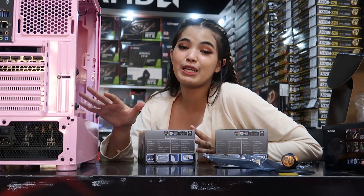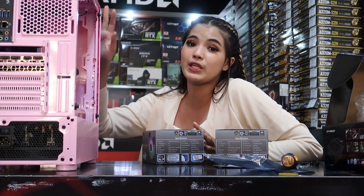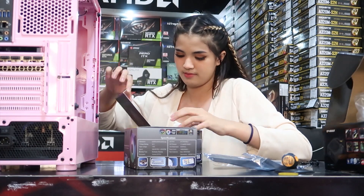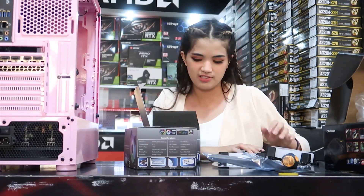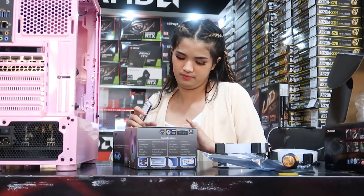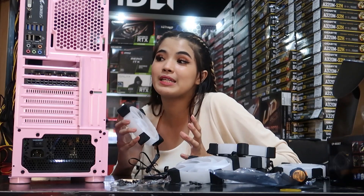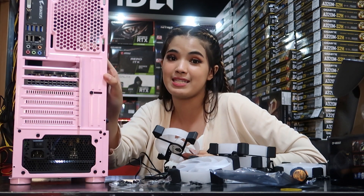So guys, I almost forgot — before the power supply, we still have the RGB cooling fans. This is the RGB cooling fan. Aside from completing our RGB build, it will also improve our cooling system. We have six pieces, so we'll attach them now. These fans are engineered for superior cooling performance and quiet operation with PWM control and customizable RGB lighting. And I really, really love it. For fan placement: three intake fans at the front, two outtake fans at the top, and one outtake fan at the back.